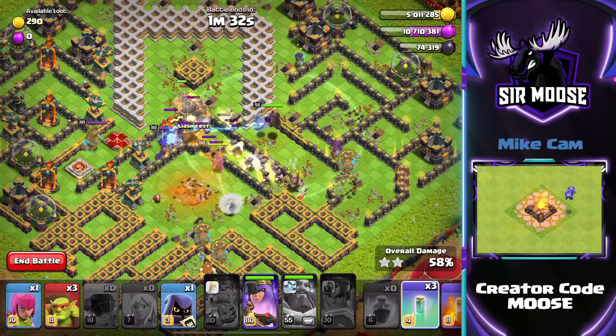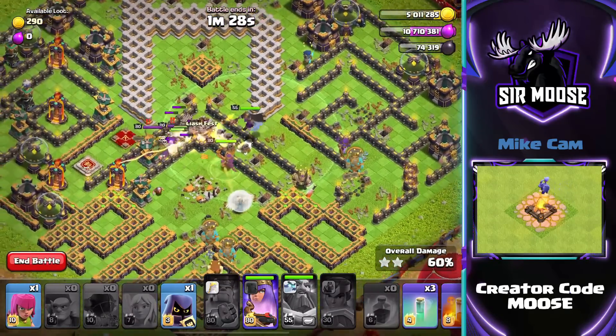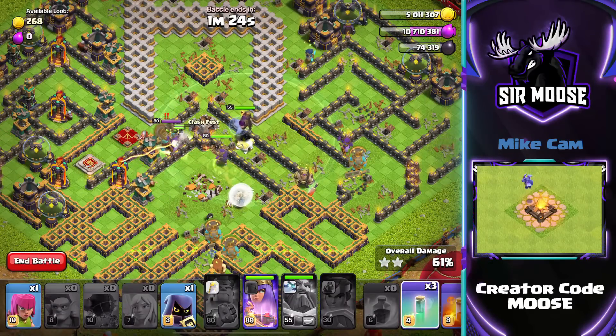Send in your sneaky goblins on the right hand side in just a moment to take out those storages. But the priority is to look after your Queen. There we go — we've sent in the sneaky goblins on the right; they'll work their way around the base.